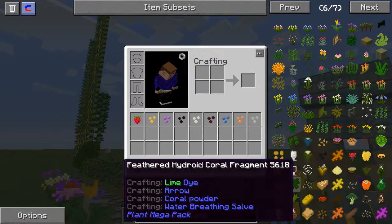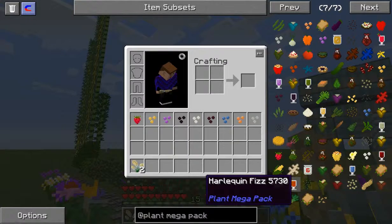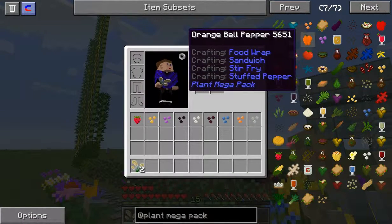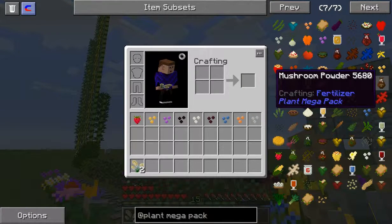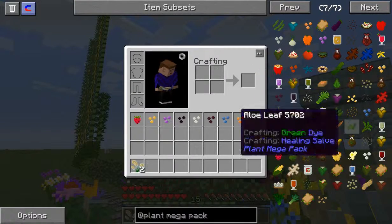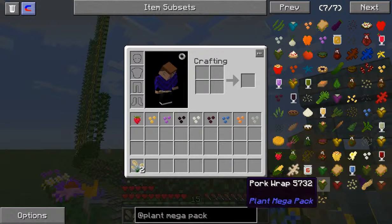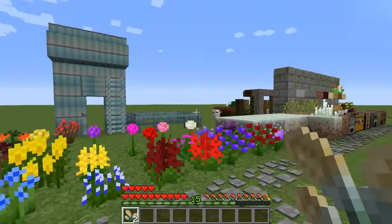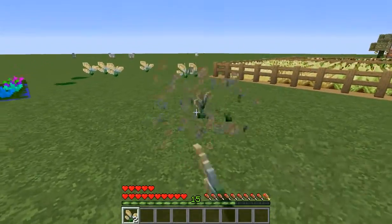Coral powder — it gives you water breathing. I thought you just wanted me to eat coral powder. No, it actually does something: you won't drown. I thought you were just being silly. I could have said mushroom powder. Ew, it's just fertilizer. So is berry powder. Really? Yeah, that's what it says — I thought it would be something else. And jelly — you can make peanut butter and jelly sandwich.